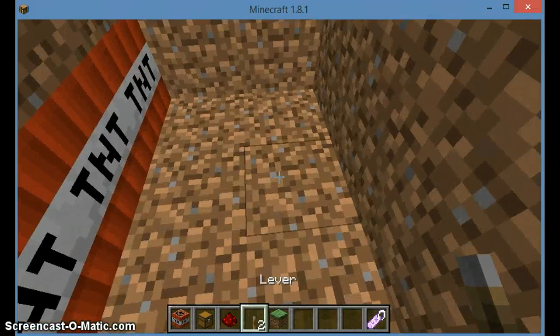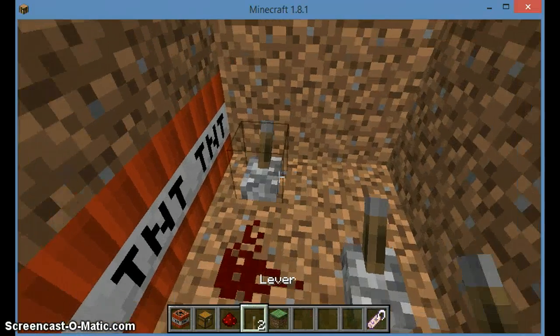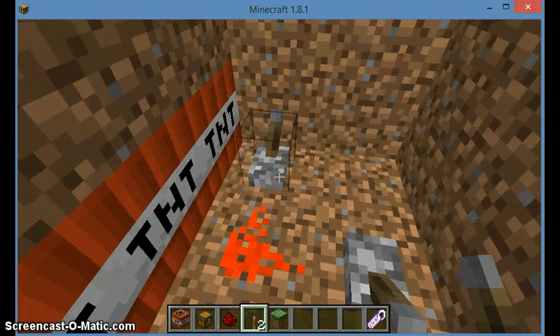This is what you do: first you put this right here, then you put this redstone right here, put another leaf right here. This is a little bug that I found.